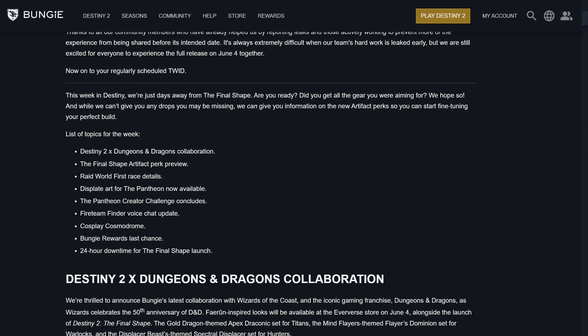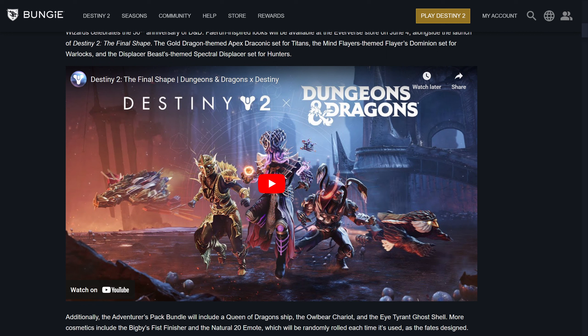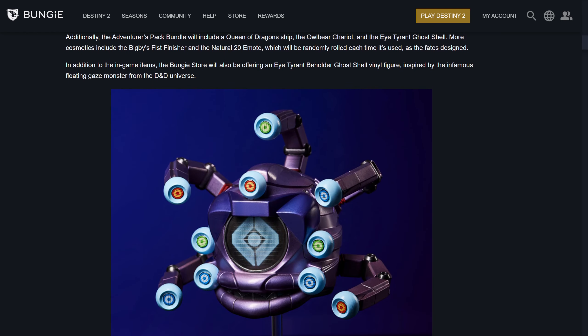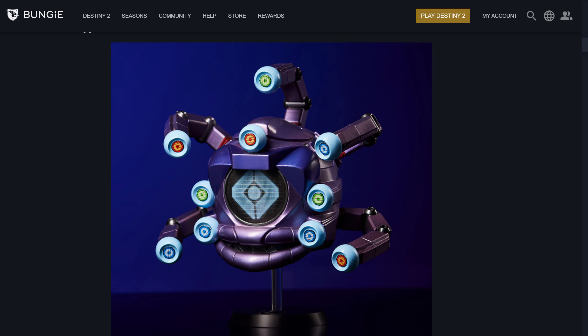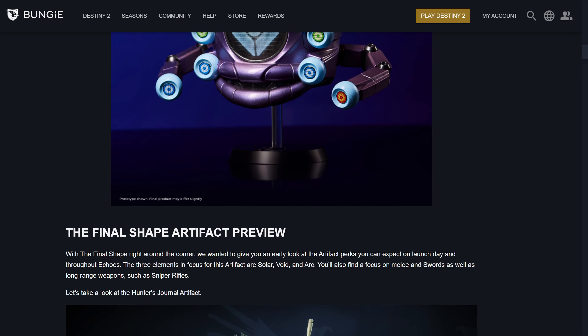Moving on to the TWID itself — you might have seen recently the Dungeons and Dragons collab with Destiny 2. I'm not going to play the little video, but we can get a good look right here. It looks like in terms of D&D characters, we have a Mind Flayer Warlock, possibly Dragon Titan, as well as something for Hunters that I can't exactly tell, but they have two little tentacles hanging over their cloak and it definitely looks cooler than Warlocks, if I'm honest. There is also something nifty — the Beholder look for the Ghost Shell will actually be available to buy for yourself if you want to keep a hold of it.